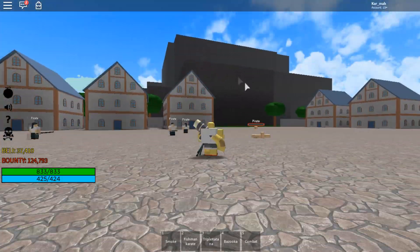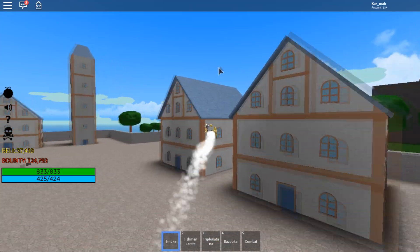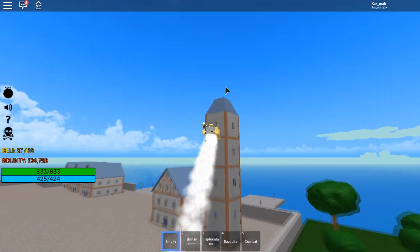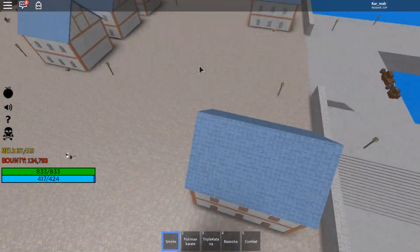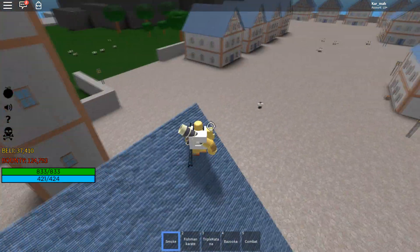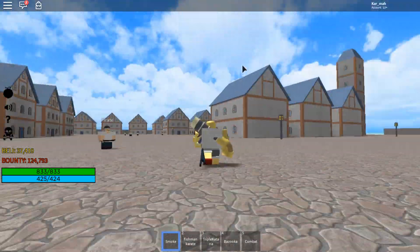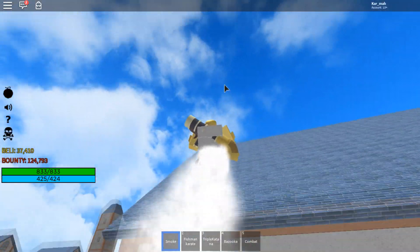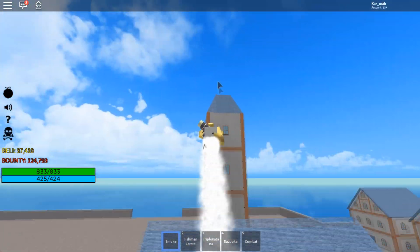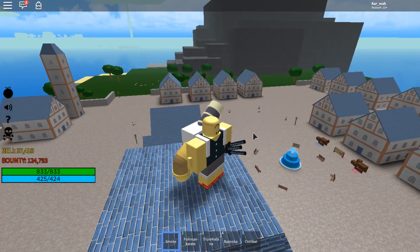The last move is not really an attack — you can fly. You can fly for a couple of seconds, then it stops and has a brief cooldown before you can fly again. It doesn't consume stamina, which is pretty nice. That's all the moves for Smoke, or the Moku Moku no Mi.